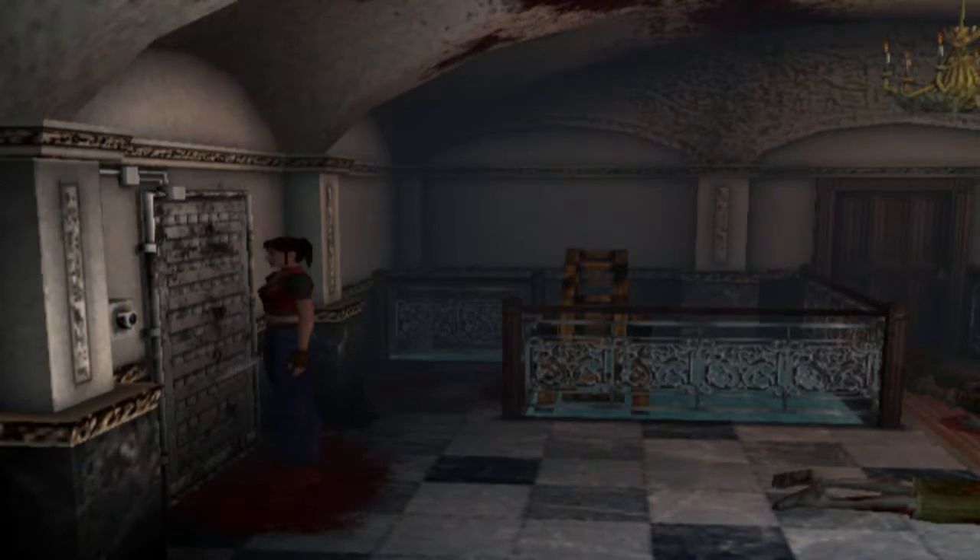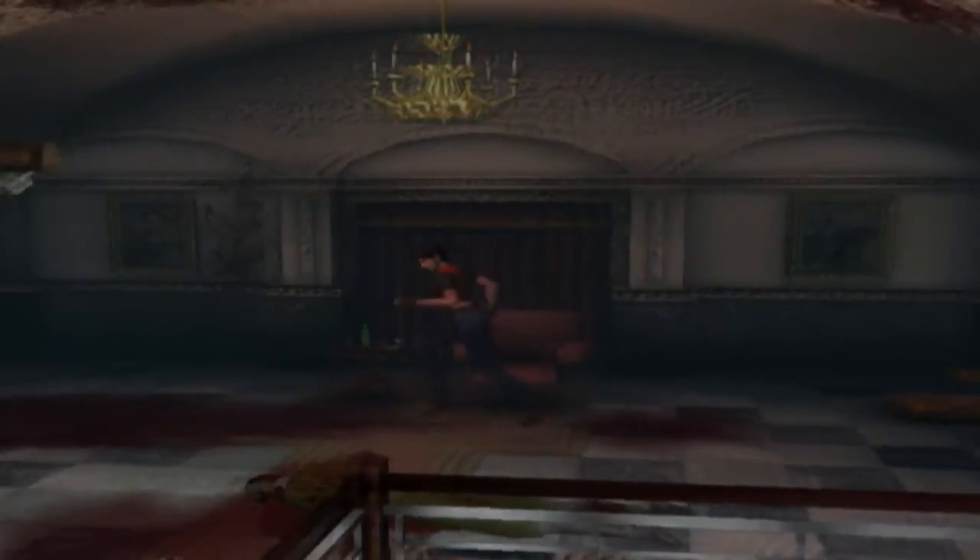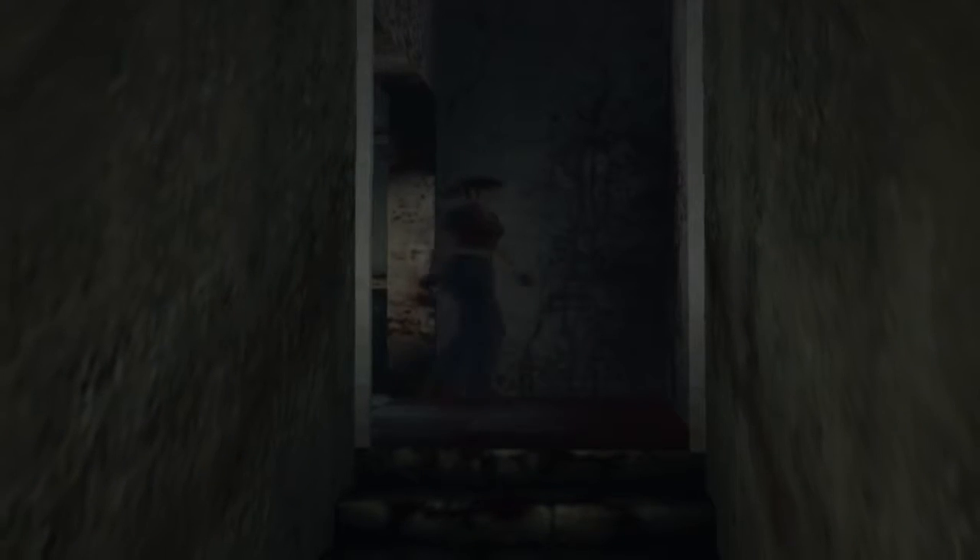I wonder what this weird device was used for. I thought it was a door, to be honest. Let's take a peek over in this direction. I want to go down to the basement. This door looks more right than the red velvet door I was just looking at, even though the red velvet door looks like a trap.